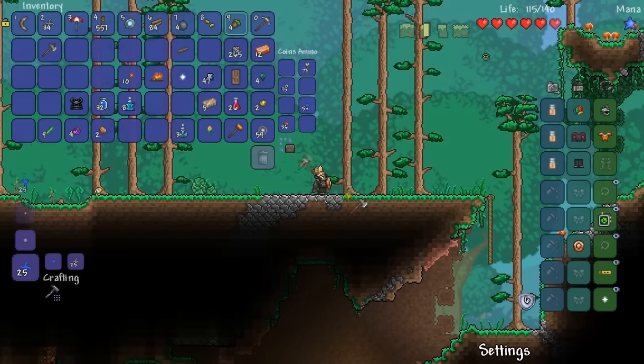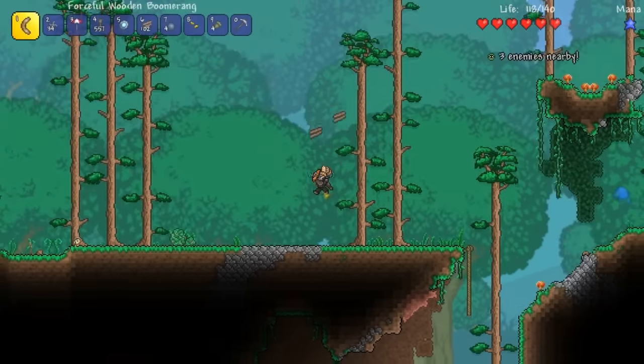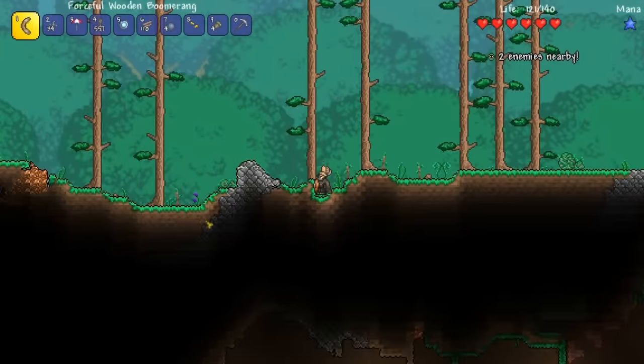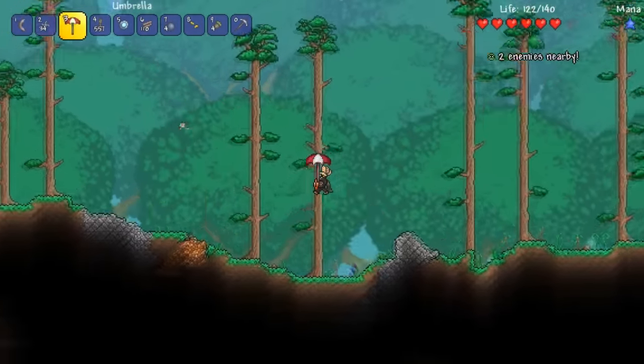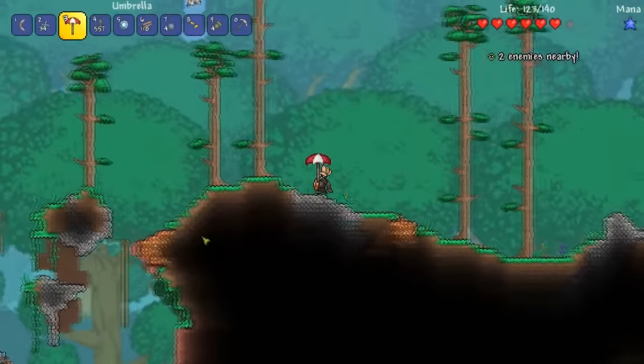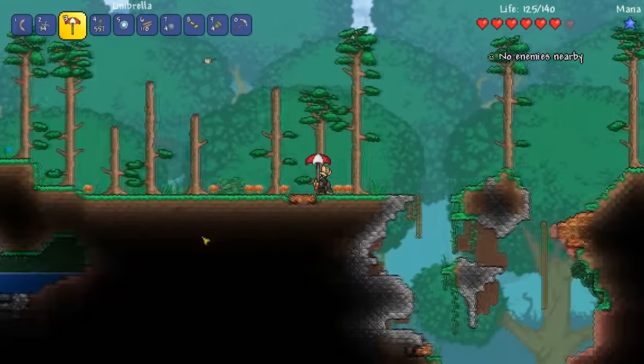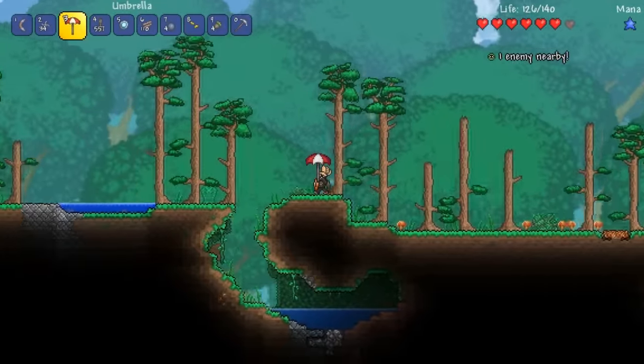Let me cut down some trees real quick. Alright, let's do that. We're heading over to the left yet again — I don't know why — and we're probably going to run into the corruption and have to go the opposite direction. But I have high hopes on us getting some throwing knives. A handful at least, please.